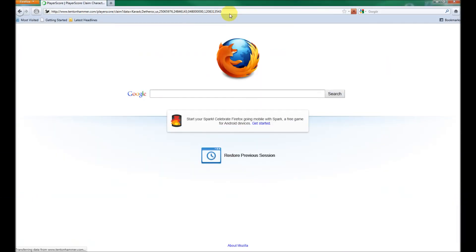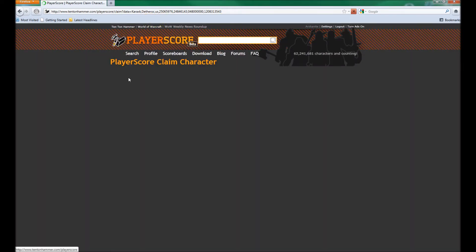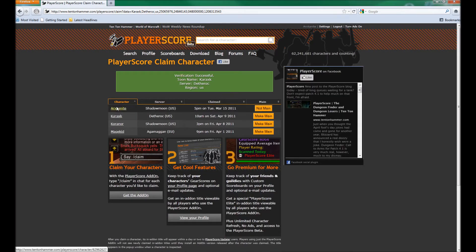Go ahead and open up your favorite internet browser and paste the URL you just copied using Control+V. Press Enter to activate the URL and you're done. Your character is now claimed and on your list.